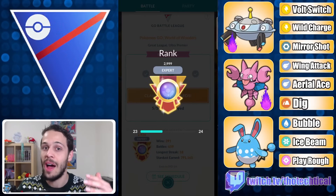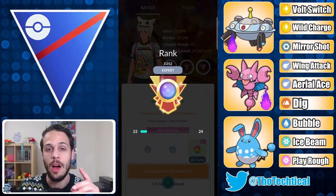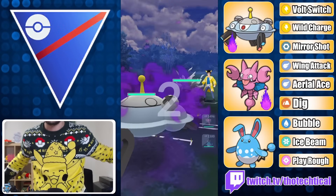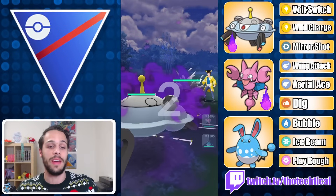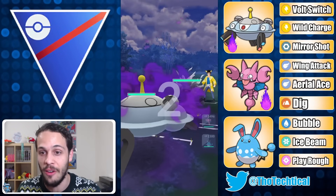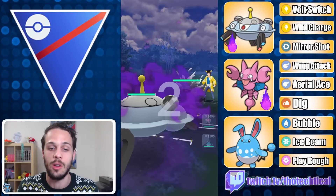Almost a week ago I hit Legend rank and number 22 on the global leaderboard. Today I'll showcase the team I used to hit that. I'm wearing a Christmas sweater in April — it's comfy, deal with it. The team: Shadow Magnezone, Shadow Glygar, Azumarill. I cannot recommend this team enough; it is so much fun and it just works.